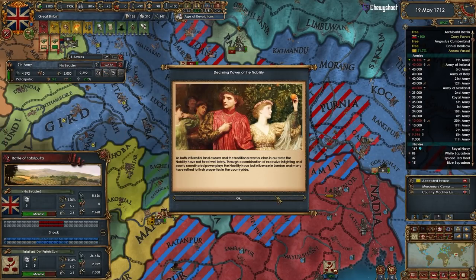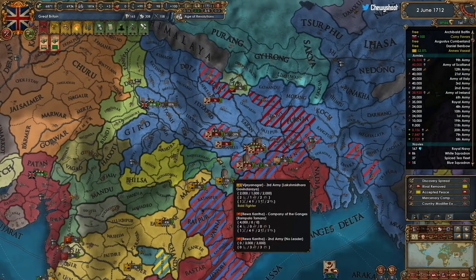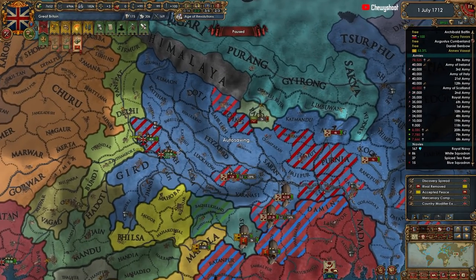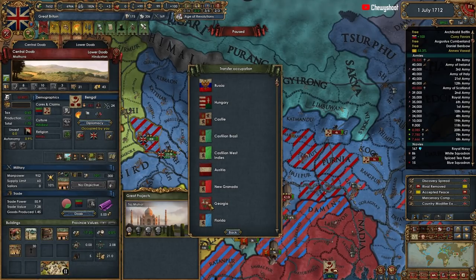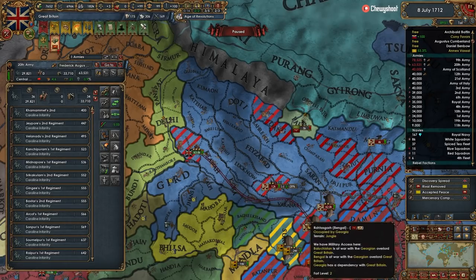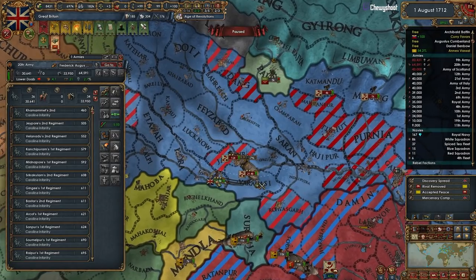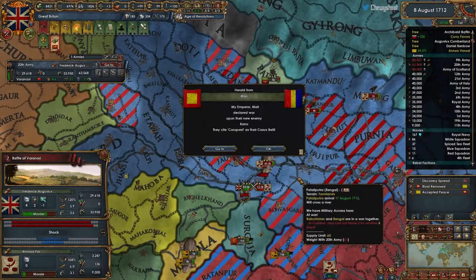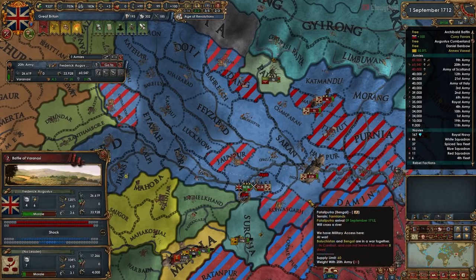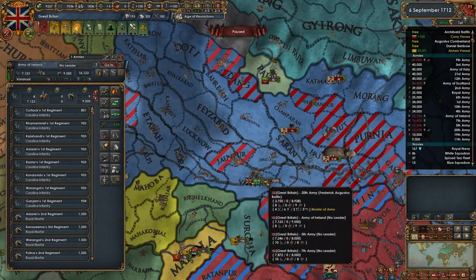We got stack wiped - it happens. Let's get these guys grouped together. All of our forts are being held by Georgia, that's fine. Force march down - this is jungle so I have a feeling these battles will go fine. This is farmlands even - great. No general, no problem. How does that feel? Good thing you attacked my little stack there, you punks.